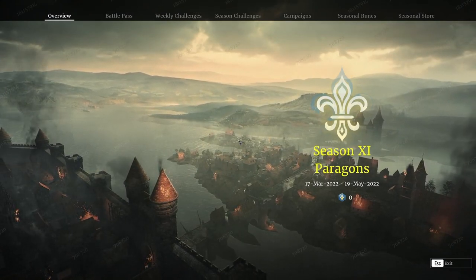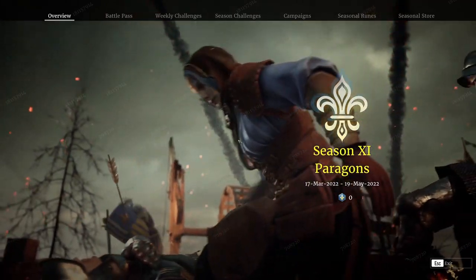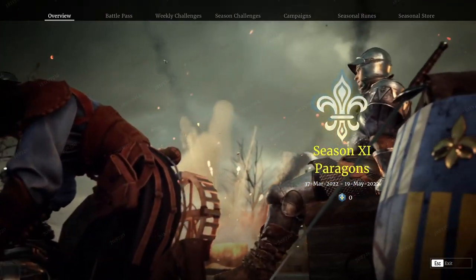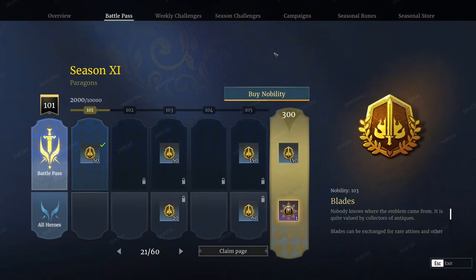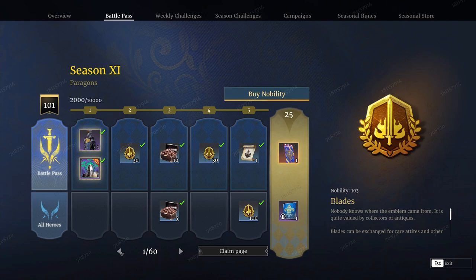In this video, we're going to start out with the F5 menu. First off is the overview like normal, which gives us an idea of the date. We're going to go right into the Battle Pass. With the Battle Pass, nothing really has changed — it's a lot of the same stuff. You can buy your nobility and have your claim pages that we got last season, but the big one is obviously what we're getting reward-wise.